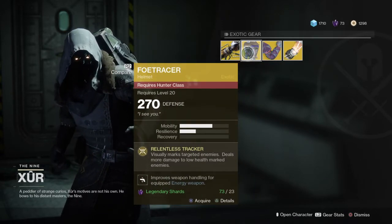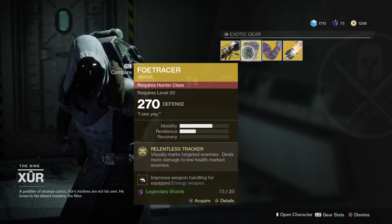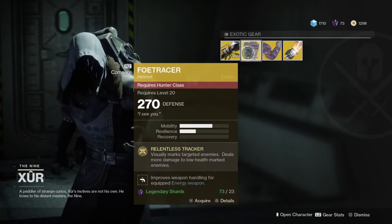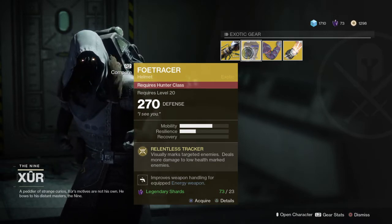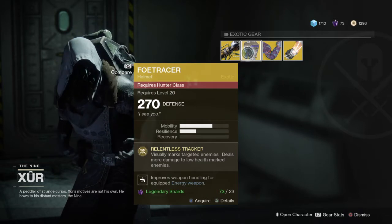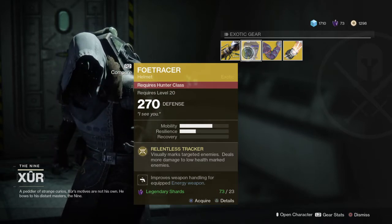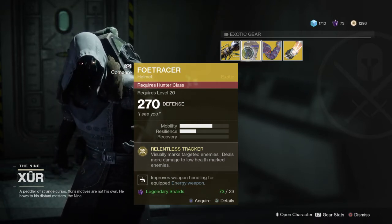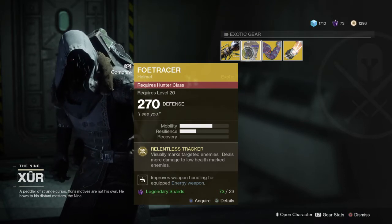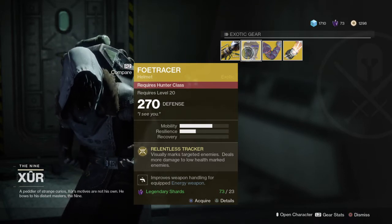The Fert Racer — I haven't seen this one before, this one's new to me. Improves weapon handling for equipped energy weapons. Relentless Tracker: visually marks targeted enemies and deals more damage to low health marked enemies. If someone's sitting back with a sniper rifle for a public event and got the boss down to quite low health, that would come in handy — pick it up.